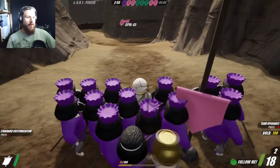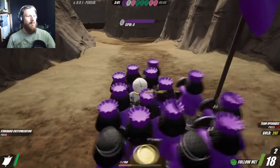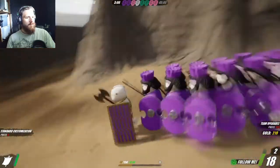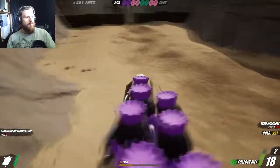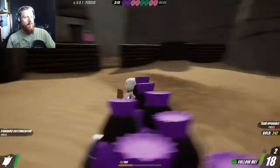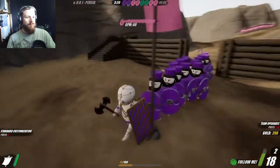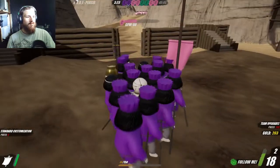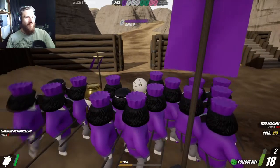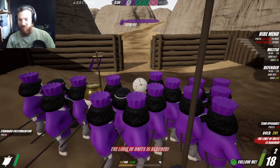I can't remember in the campaign who the pink faction is supposed to represent, which is kind of bugging me. I like that they put Xerxes in here for all the 300 fans so you can have the Leonidas versus Xerxes scenarios. Defenders, I am at max.